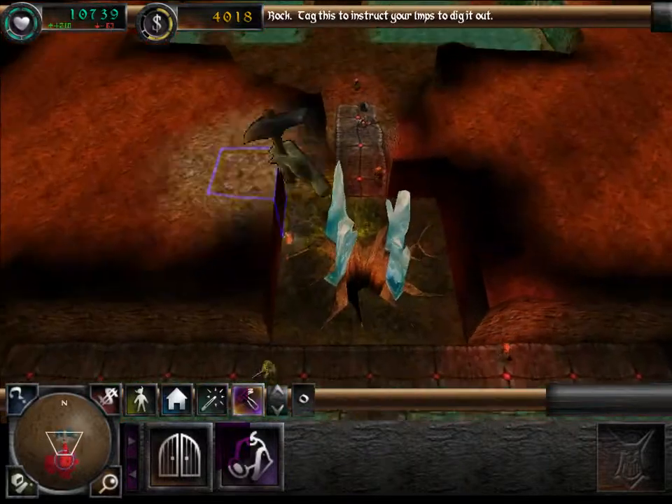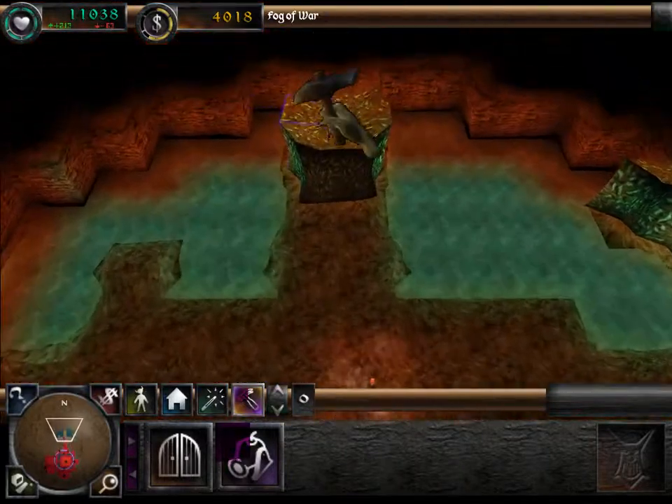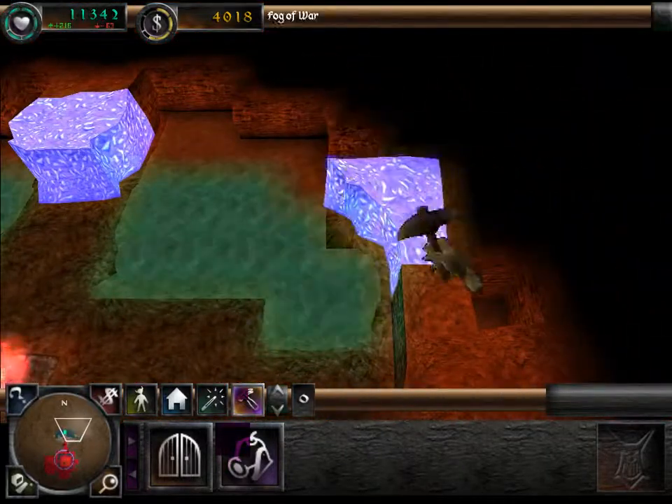There's so much gold in this level, if I remember correctly, that it doesn't matter — we can just chuck it at anything. Lots of wooden doors, for example.